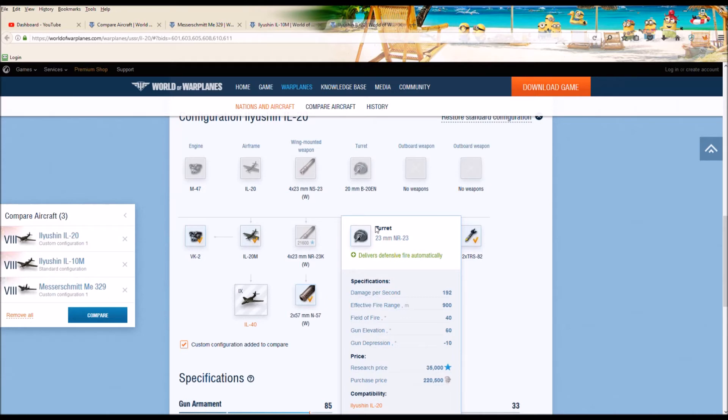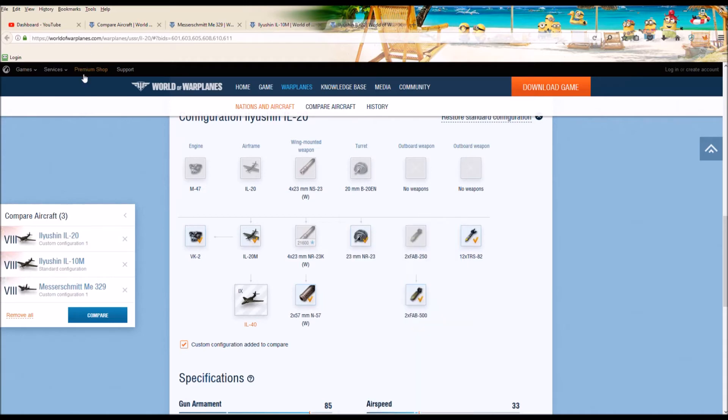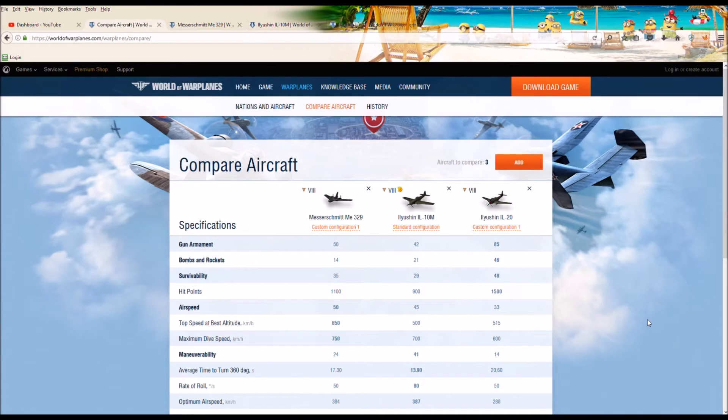The IL-20's field of fire is not as robust — 40 degrees versus 60 degrees on the ME-329, which can be significant. But between these three aircraft, if I had to choose what ground attack aircraft I would fly at Tier 8, I would have to say it's the IL-20 hands down over the ME-329 or the IL-10M. I hope that helps you put these aircraft in context and helps you make decisions about what aircraft you want to grind for.